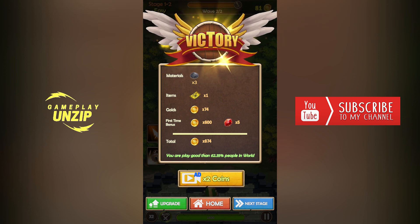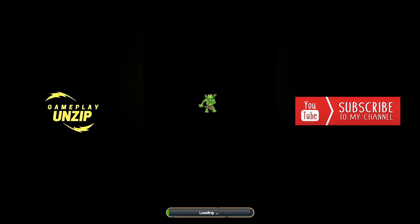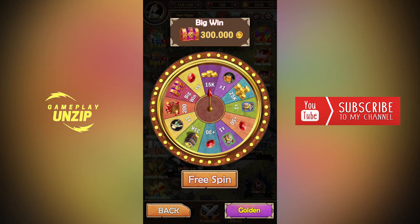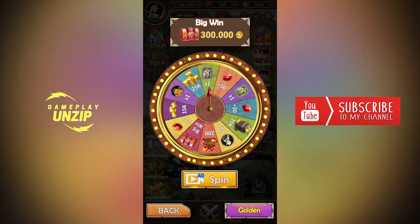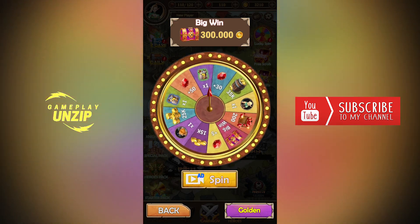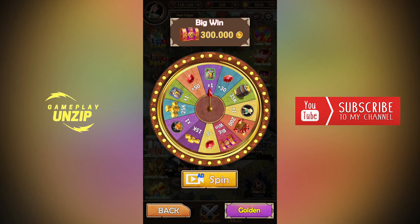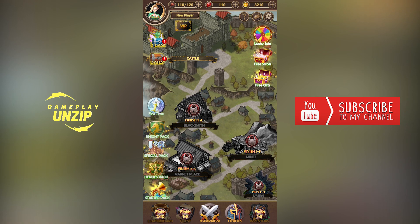I'll hit the home button and see what's in the main menu. We have a lot of interesting menus. Let's start from the top with the lucky spin. We have a free spin — let's see what we win. We won a box, a common item. We'll open it later. If you want to re-spin, you'll have to watch an ad. There are also free scrolls under the lucky spins.